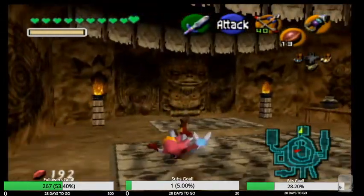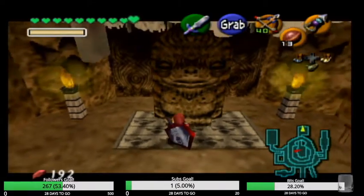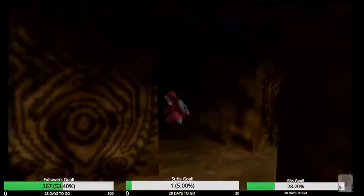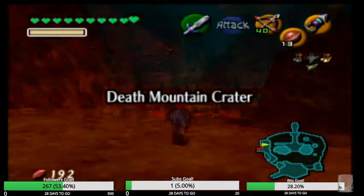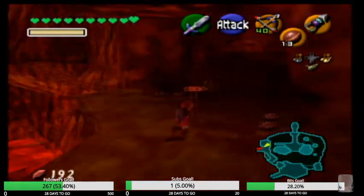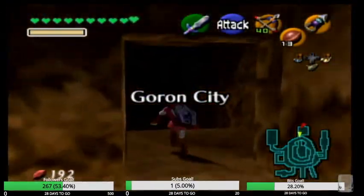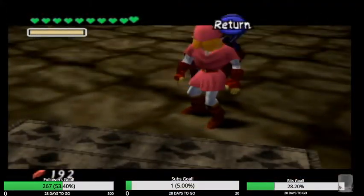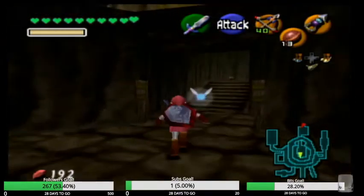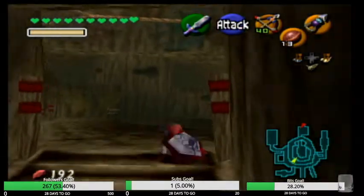We can pull this — I don't think there's anything else we can immediately do in Death Mountain Crater that I haven't already done, but at least I can come here easier without having to go all the way up Death Mountain itself. So I guess we're going back to Dodongo's Cavern. What else can we do?